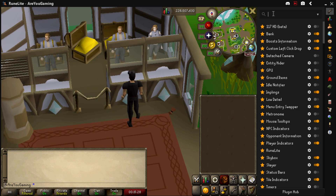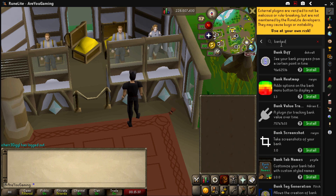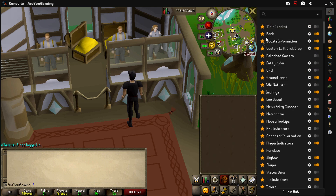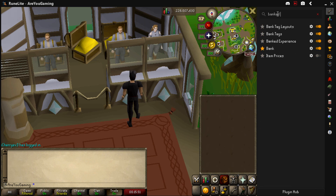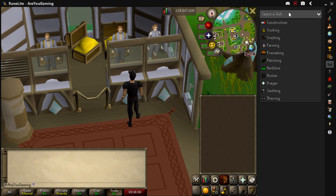The next plugin is the Banked XP plugin. This isn't in the default RuneLite client, so head to the Plugin Hub and search for 'Banked EXP' — it's the one by Stoned Turtle. Click install, then head back and search for Banked XP to make sure it's turned on. There are a few settings you can hover over to see what they do. Once enabled, you'll see a small Banked XP icon — click on that and you'll get a dropdown.